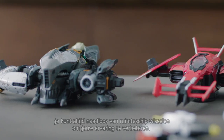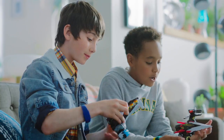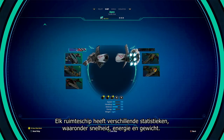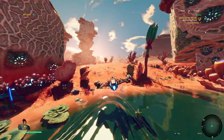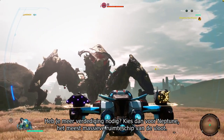Whichever pilot you choose, you can always seamlessly swipe in a new starship to enhance your experience. Each ship has distinctive stats, including speed, energy, and weight. Want a faster ship? Go for the Lance and experience the thrill of high speed. Need more defense? Try the Neptune, the fleet's most massive starship.